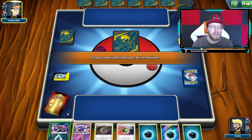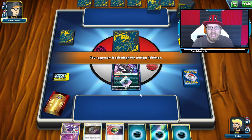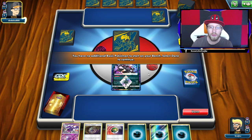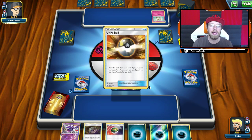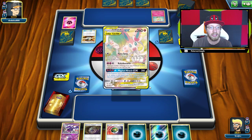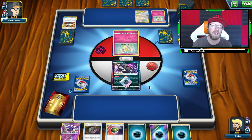We start with a Darkrai, which is not something you really want. It's not a start you really want, but we can deal with it. So I'm gonna Nest Ball for a Greninja Zoroark. Looking at my opponent's board I can tell they're playing a Gardevoir-Sylveon tag team deck, which is quite interesting. I like the idea of it — I just don't like the idea of Cutie Fly and Ribbon Badge, which blocks you from attacking the bench and prevents you from playing supporters.